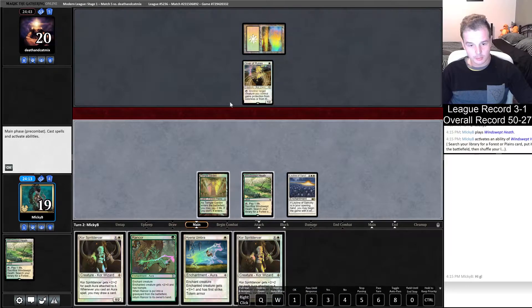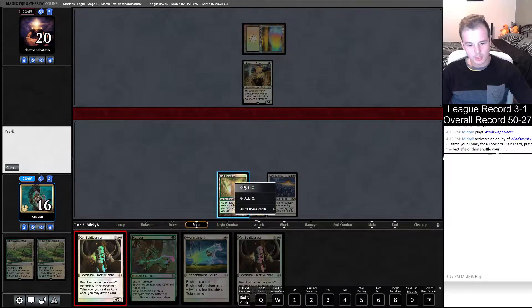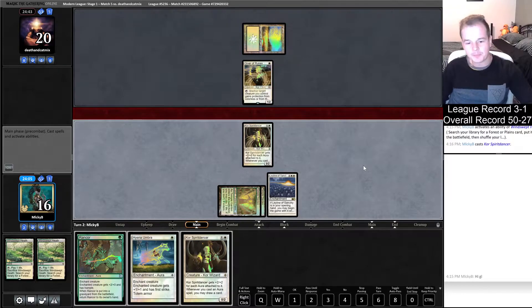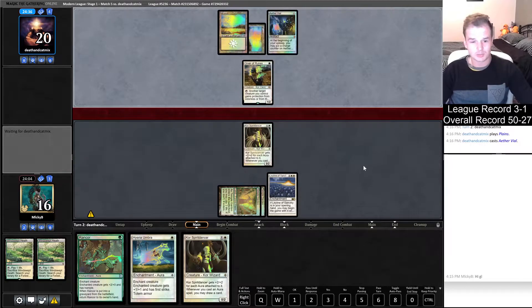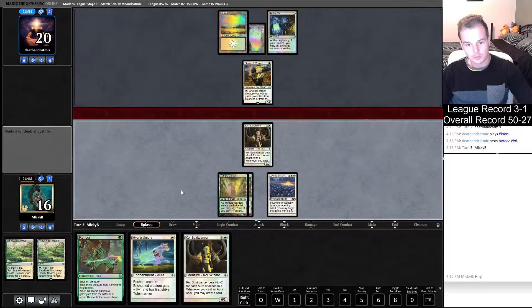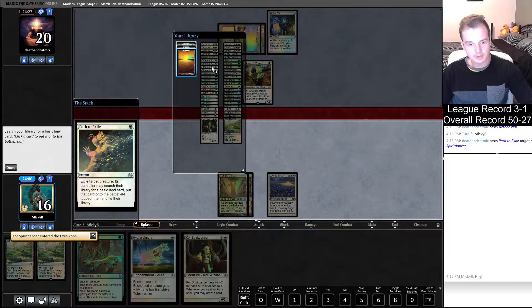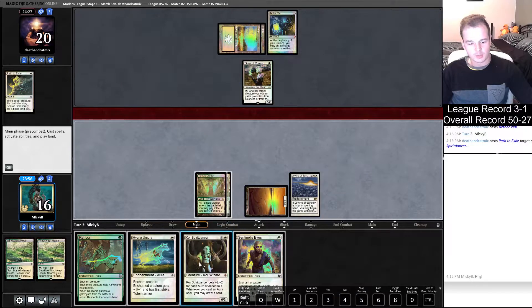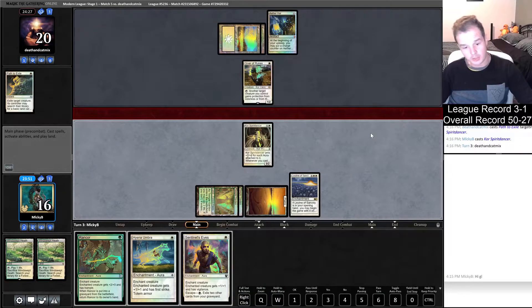The second Core Spirit Dancer is not bad. We'll shock this one in in case he has Leonin Arbiter and Ghost Quarter, because we want to have access to our green mana as well. Turn two Aether Vial - not the best Aether Vial. I drew that this turn. Maybe they've got a Path up for the Core Spirit Dancer. If I see a land here I'm pretty happy. Path - that's fine, we do have a second Spirit Dancer in hand. I think he wants to do it in response to an aura. We brick on land but we do have pretty good auras waiting in hand.